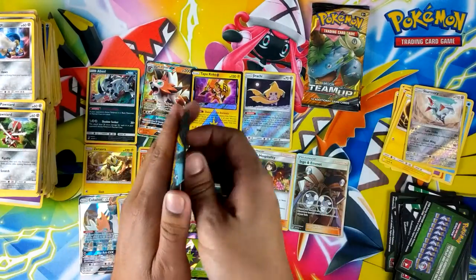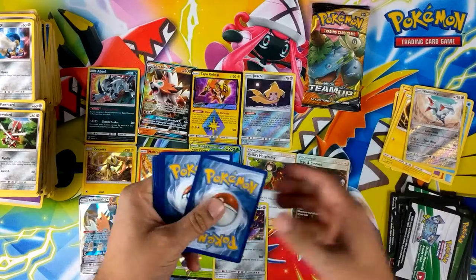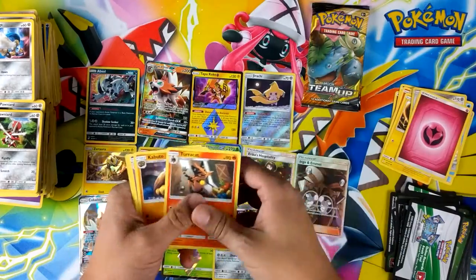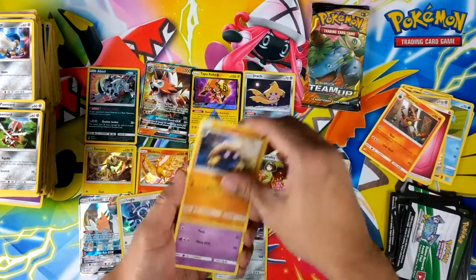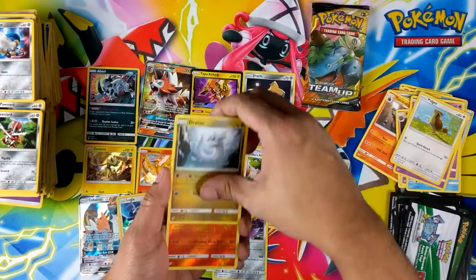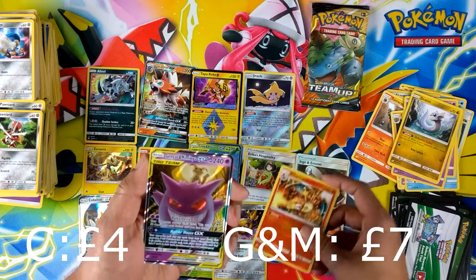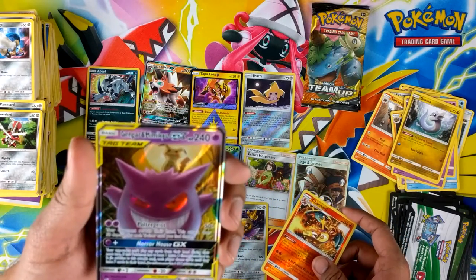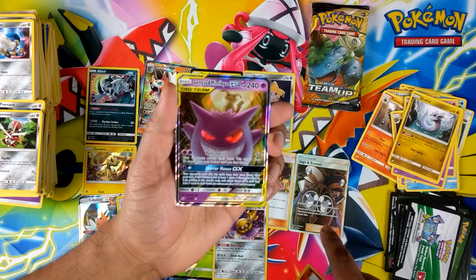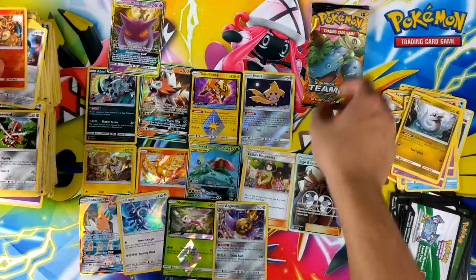I really need a higher table so I don't have to lean over so much. This pack opening is taking a little longer than I expected - it's the first one so it's all over the place. Kabuto, Nidorino, Squirtle, Tentacool, Grimer, Pidgey, Dratini. That's a pretty sweet reverse of that Charizard - I'm liking that. And a Gengar Mimikyu! Gengar's eyes look pretty dope on this one.